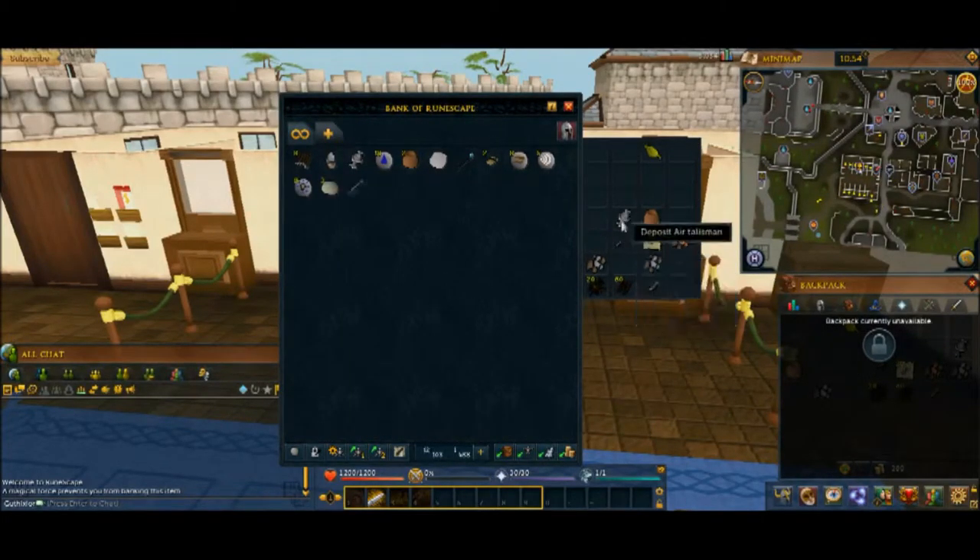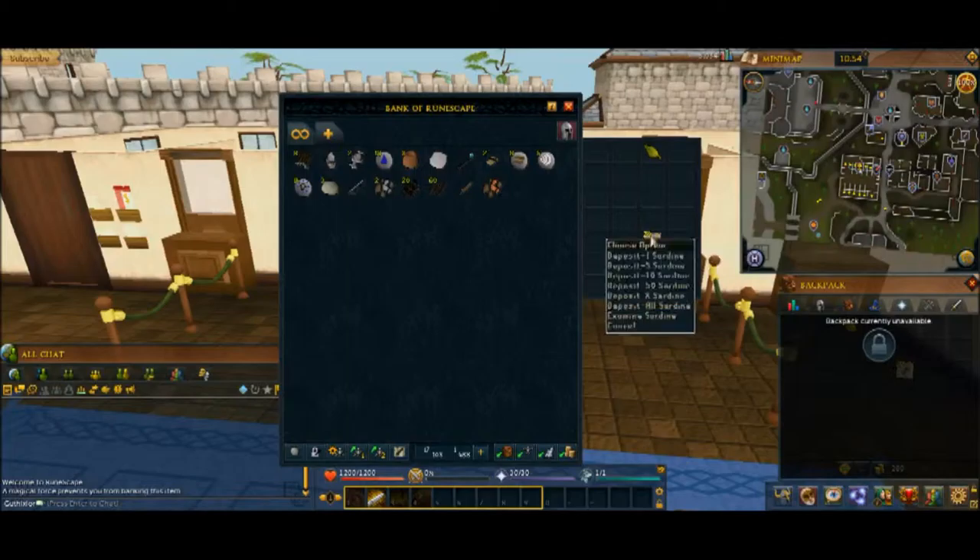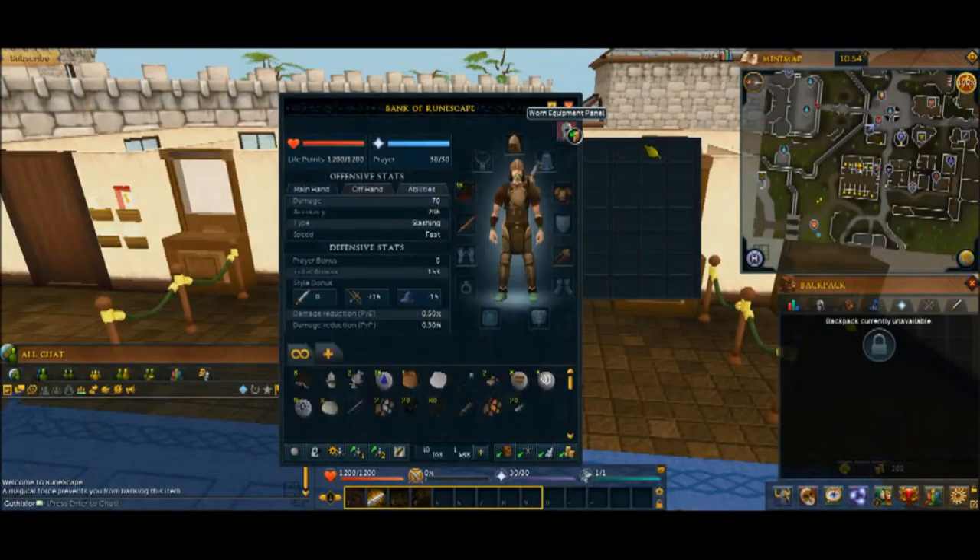I'll show you what else you can do with the bank system — there are a few things you need to know. You can see items stack up here. If you ever need to just dump your equipment without de-equipping it all, you can always just click the little armor icon up here and hit Remove to Bank. Simple as that.